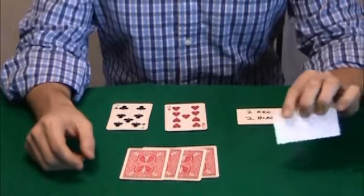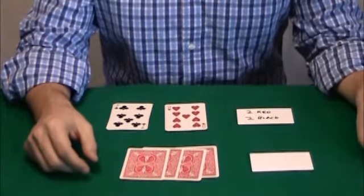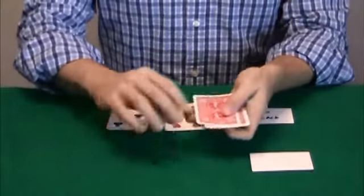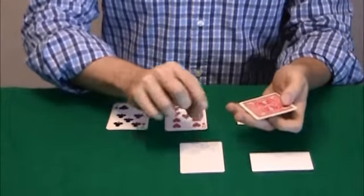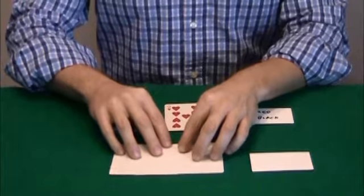Now we have your prediction as well, and your prediction is — nothing, actually. Nothing. It's kind of odd, isn't it — there's nothing in your prediction. That's because in some odd way you actually made your cards disappear. That's really, really strange.